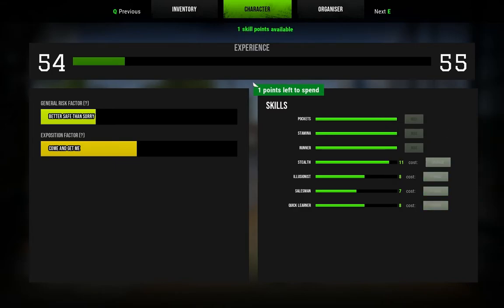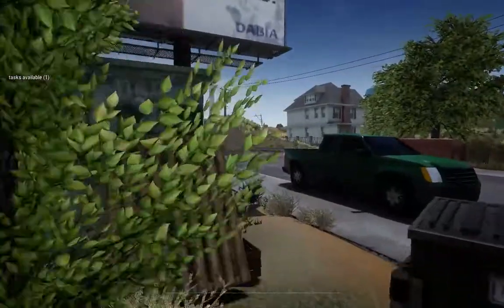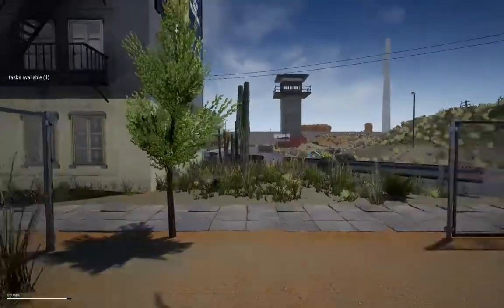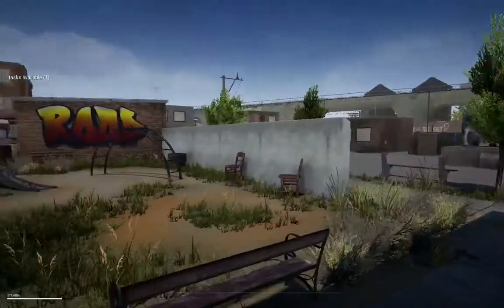Let's see — stealth. Let's go ahead and do pockets. That leaves me one skill point remaining. I have stealth up, which means they're less likely to find something when they search me — but I'd still rather not take a chance.